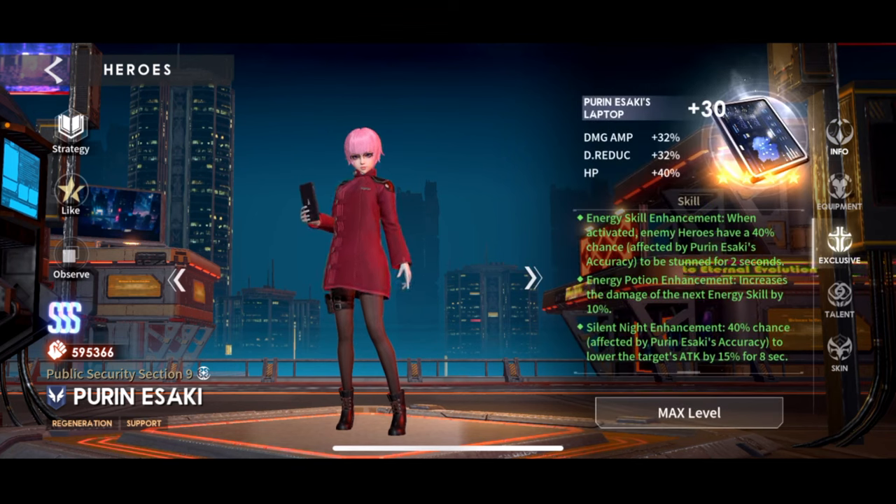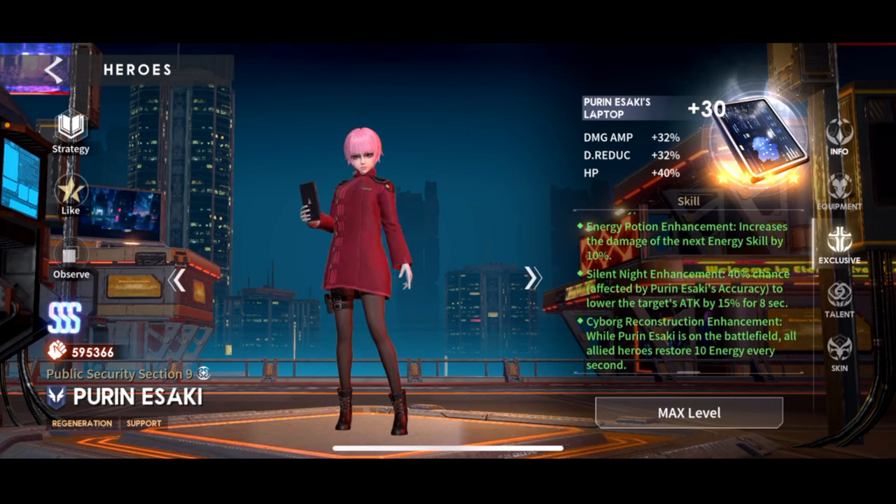Looking at her exclusive: it's HP, damage reduction, and damage amp — though damage amp is useless since she deals zero damage, so that's a dead stat. Damage reduction and HP are solid though. I have her at X30 already. The energy regeneration portion of her passive is the X30 unlock, so she is worth getting to X30. Purin and Motoko are the two collab units you want to spend your X30 or red resonance on.